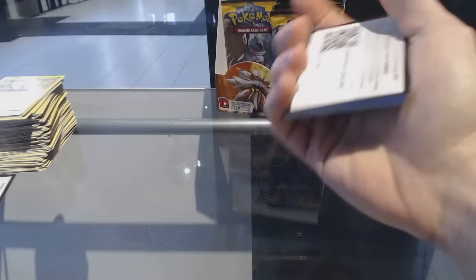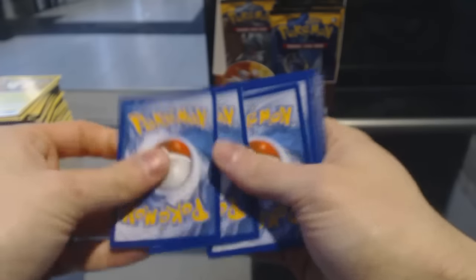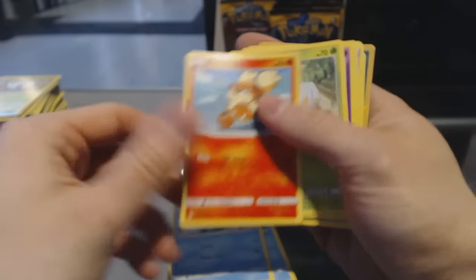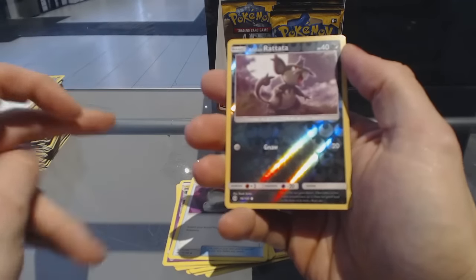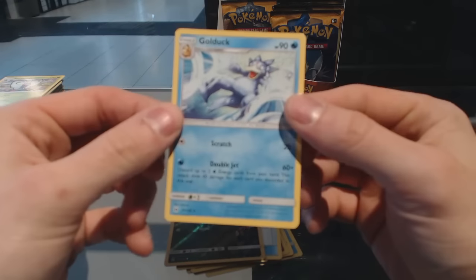That thing about keeping this under 20 minutes — I don't think I'm going to be able to pull that off. Pack fifteen: Wingull, Popplio, Growlithe, Grubbin, Zubat, Energy, Potion, Hypno, Switch. We've got a Reverse Holo Alolan Rattata, and a Golduck.